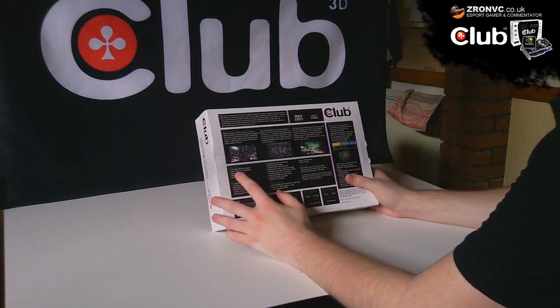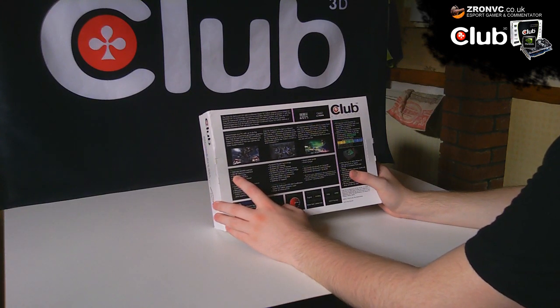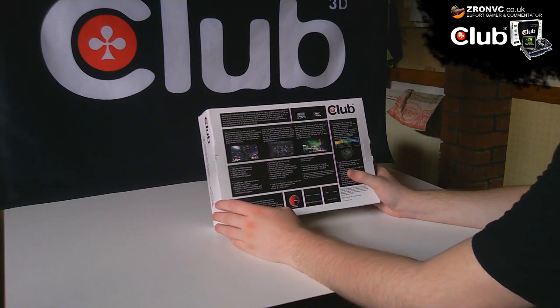Turning the box over — it's pretty similar stuff: 1024MB DDR5 memory, 256-bit memory interface, 336 CUDA cores, 400MHz RAM DACs, and PCI Express 2.0 support.